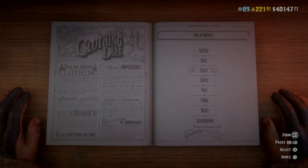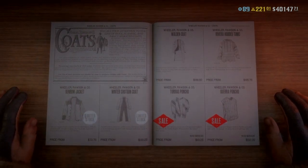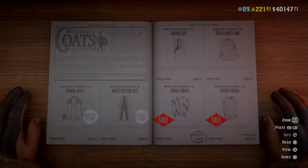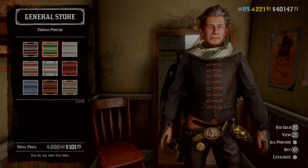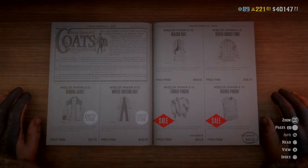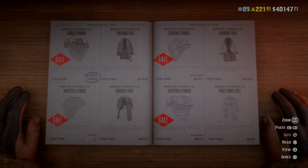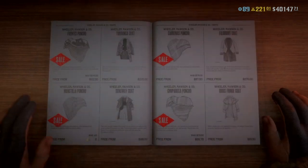Over to the clothing — the hats are still on limited stock. You've got some ponchos; this one is pretty much half price. It's a nice Easter discount on all the ponchos.